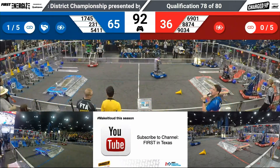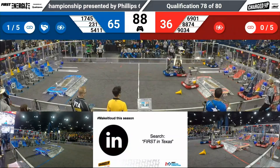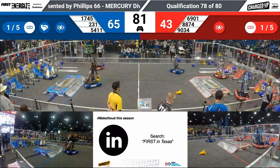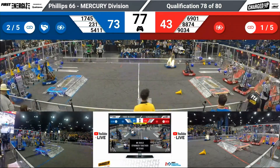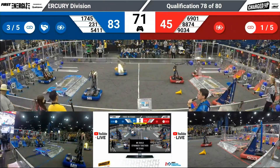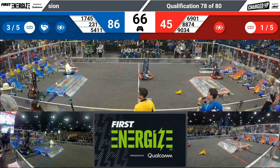With a minute and a half remaining, we have a blue advantage of 29 points. Red quickly scoring some more game pieces to close that gap, however — all three red RoboTalons scoring. Space Dolphins and the Cybirds putting up cones and cubes, 6901 following close behind, trying to create some links. 5411 creates a link on the blue side with that high cube — five points for the high node and five points for the link.